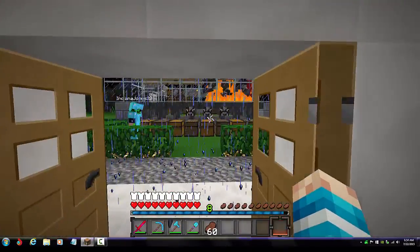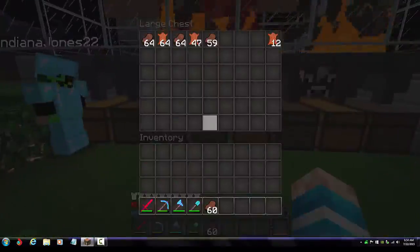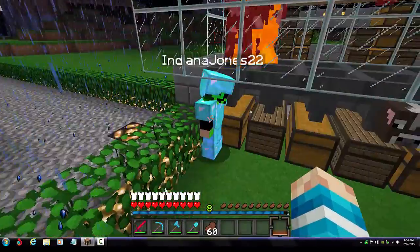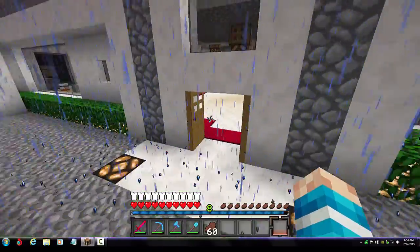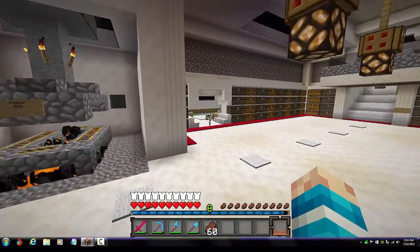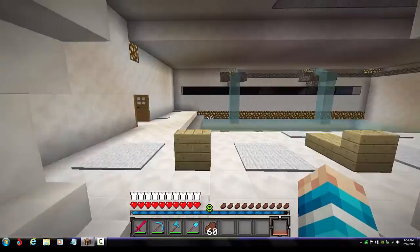Out here is my teammate AFK-ing. He's supposed to AFK in that room so he doesn't get killed by mobs, but he's being an idiot and AFK-ing by the cow farm to get money. Let's move on — I'll show you the gold farm and then one more thing.